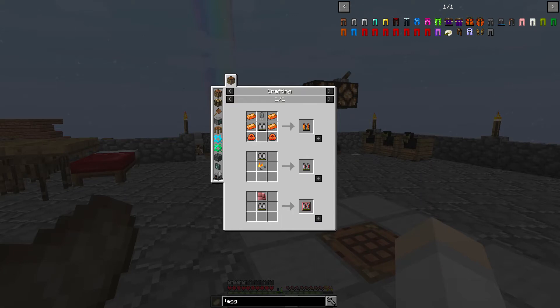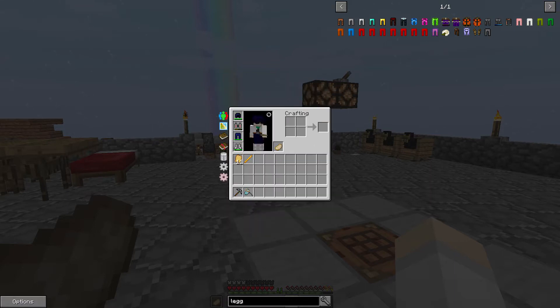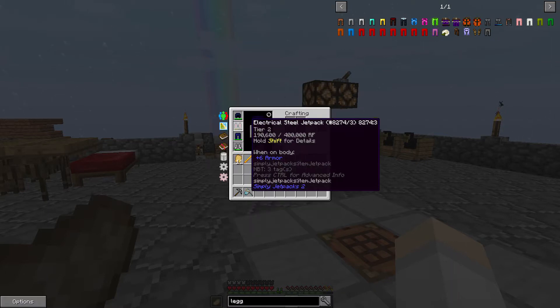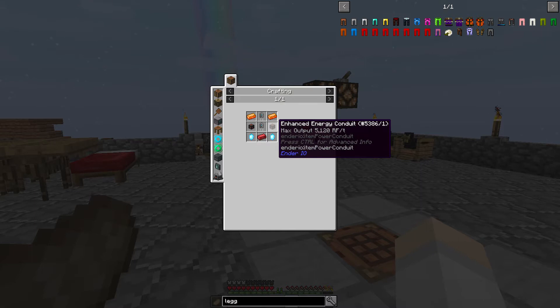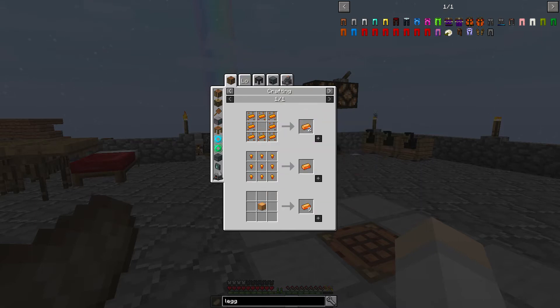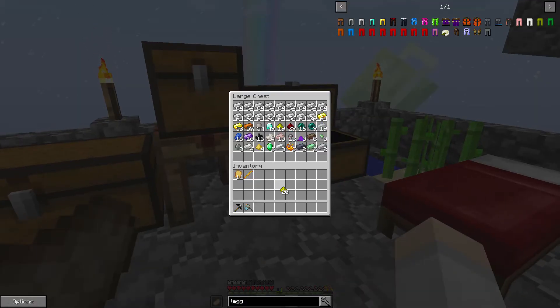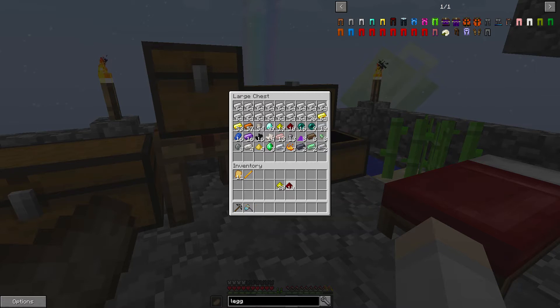We might even be able to upgrade now that we have the glowstone - that might be an idea. Double layer energetic, yeah that should be simple enough. We just need a lot of this energetic stuff, which we actually should be able to do now that we have a good bit of this. It's gold then - I was well, I think I believe.